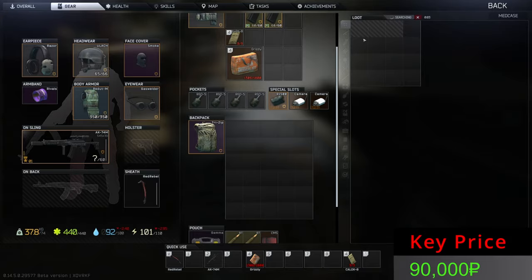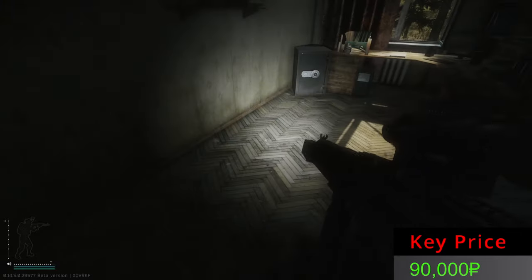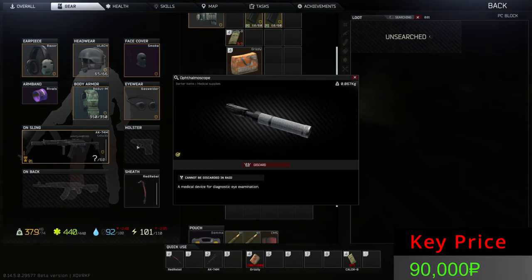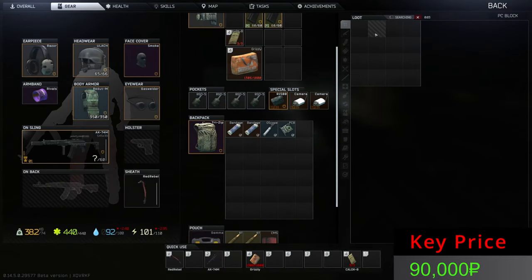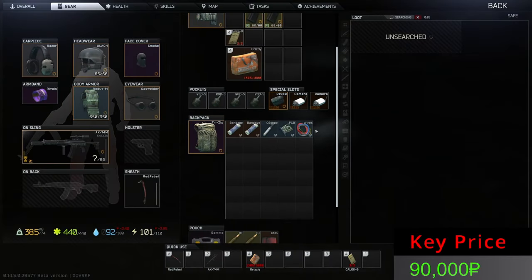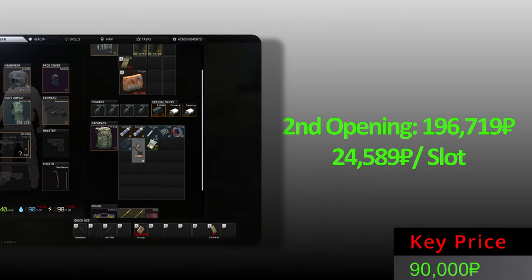The mighty second opening — let's see what's in this med case. A bandage, another bandage, another bandage, and an ophthalmoscope — that's nice, about 60k right there. I wanted a GPU but I'll take a PCB and some wires. A vase, a horse, and some rubles — still a decent opening. These are the items from the second opening.